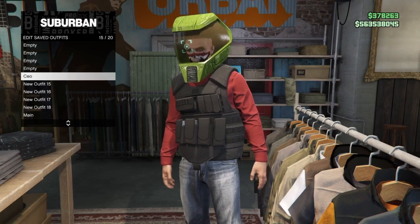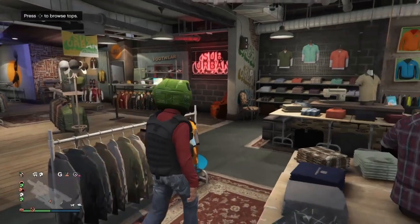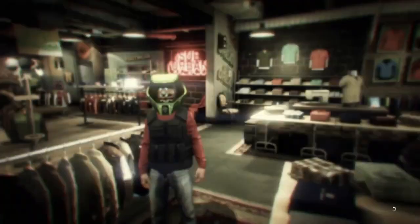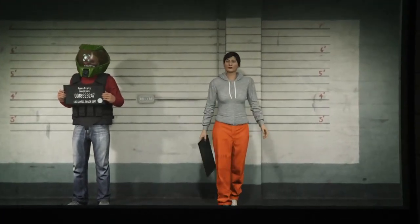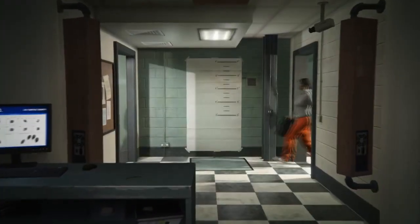The first thing you want to do is make sure you have the CEO vest outfit saved. If you want to know how to get this, I uploaded a video on it yesterday so go ahead and watch that. Once you have this outfit, you want to bring up your pause menu, go to online, and swap character. Wait until you load into the menu with your characters. If you don't have a female character, select this character, but if you already have a female character just load into GTA Online with her.